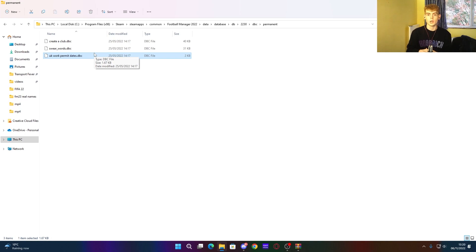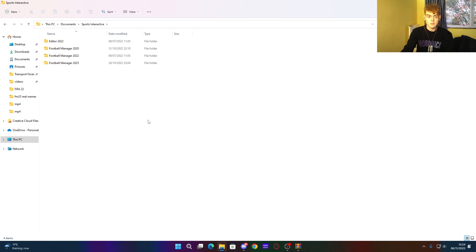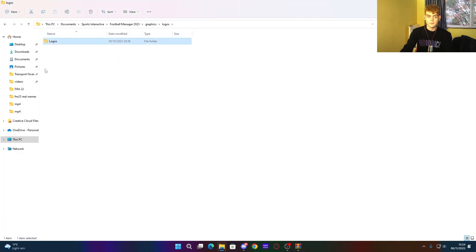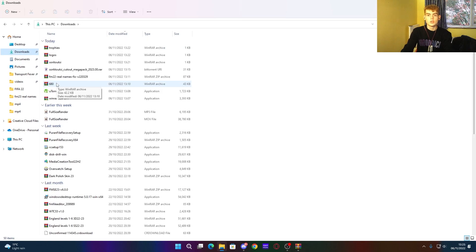To install your logo pack, open your WinRAR file with the logos. Navigate to Documents > Sports Interactive > Football Manager 2023. If there isn't one already, create a folder called 'graphics', then create four folders inside it called 'faces', 'kits', 'logos', and 'trophies'. Go into 'logos', then paste your logo pack files in there. That's how you install your logo pack in FM23.